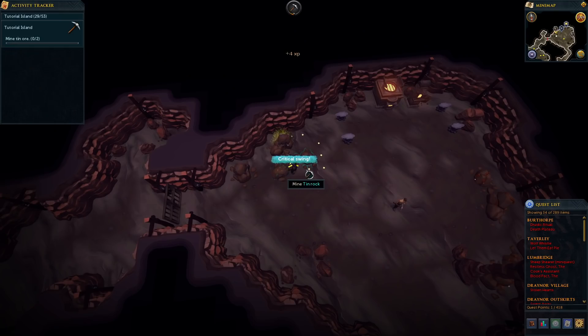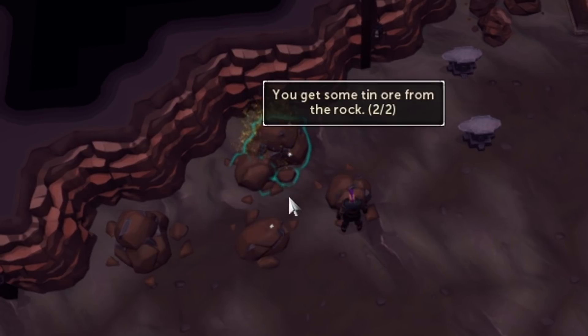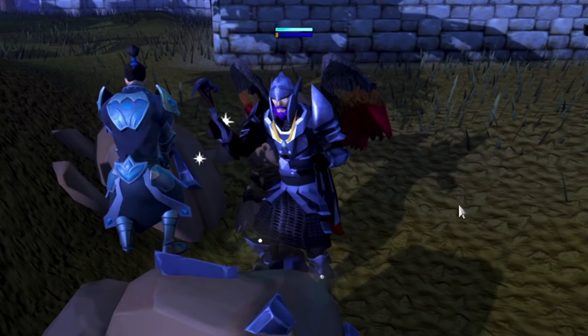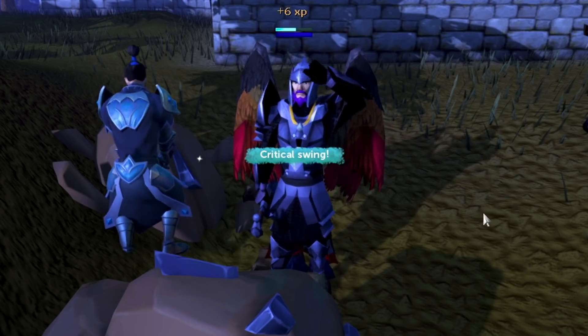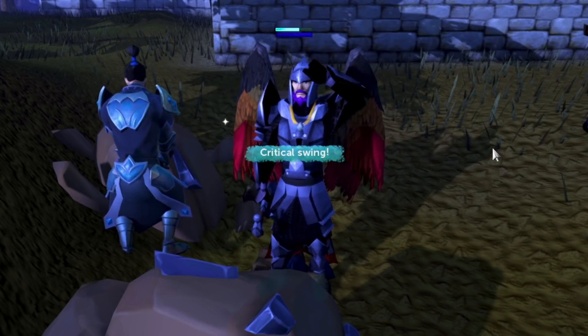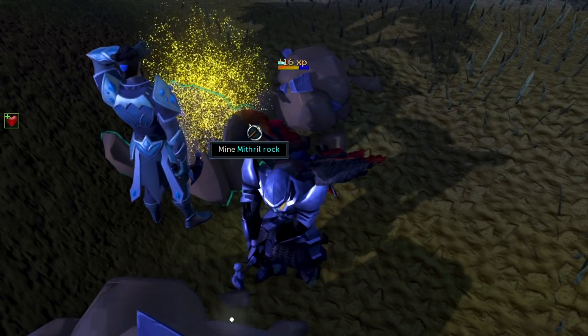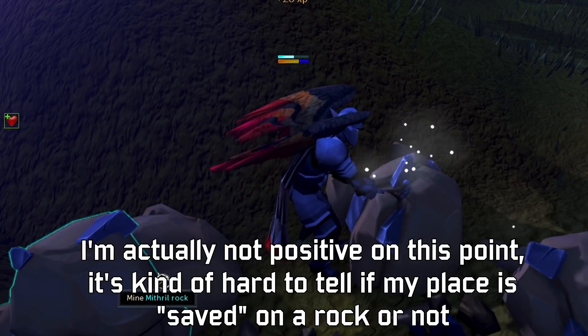One of the more noticeable changes is the way that mining works. You still strike at a rock, but there's a bigger reward for being more proactive. Every now and then, a rock will start glowing — striking it nets you a critical swing, which fills the bar much faster and makes collecting ore quicker. You also have a little energy bar above your head. If it hits the bottom, you start swinging a lot more slowly, which inadvertently punishes AFK farming but still gives you experience if that's what you want. The way to fill the bar back up is by simply clicking again. Rocks also don't run out of ore and save your place so you can come back after clicking a glowing rock, which is an amazing improvement.